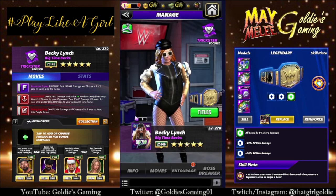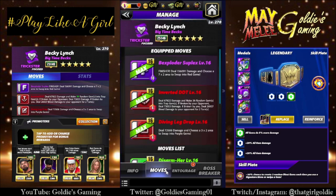So a couple different builds we're going to take a look at. The first is a three-star build. The first move we're going to look at is the finisher with double red. The finisher is the Beck-sploder Suplex: 10 MP, dealing 156,091 damage, and choose a 7x2 area to swap into red gems.